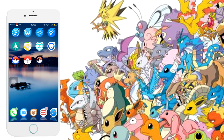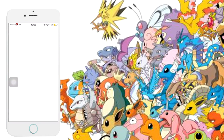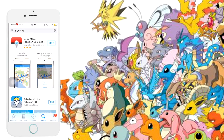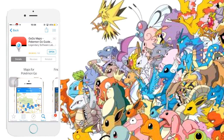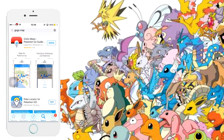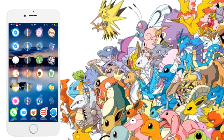Next you need to download another app. This app is in the App Store but it's not available worldwide, so I'll leave a link to HipStore where you can download it. The app is called 'Google Maps for Pokemon.' Just type that in the App Store and it's the first result — press install. It shows you Pokemon around you.